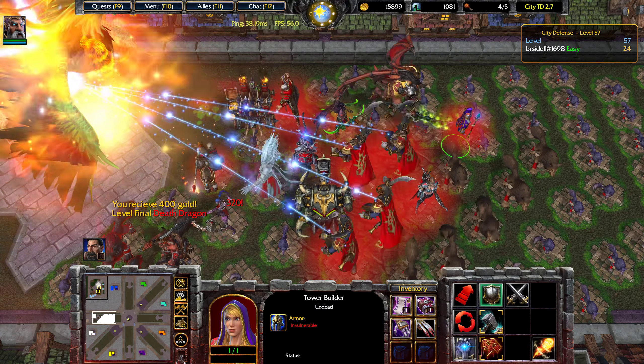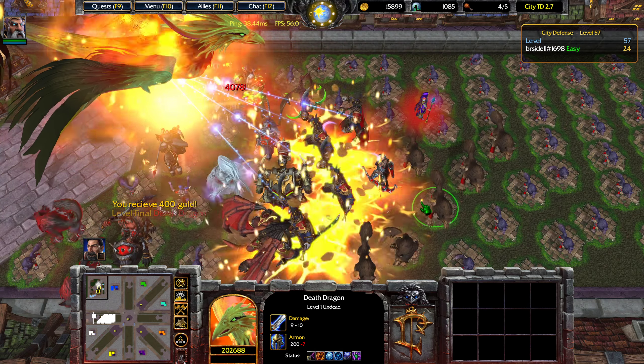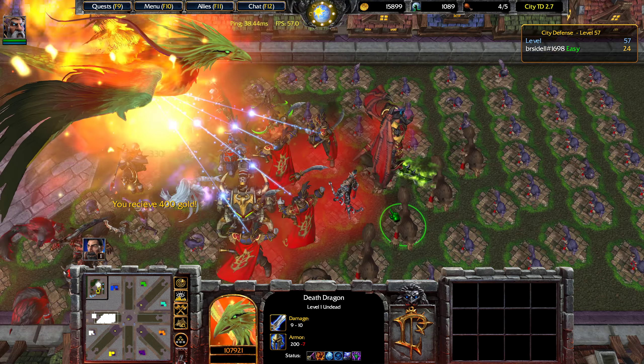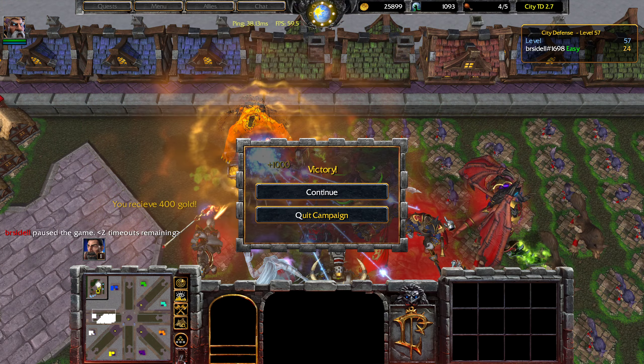We could start creating some additional City Guardians, but since the final boss spawns like one second after, there's not too much of a point. With 90% movement speed reduction and four perfect City Guardians, the final boss goes down, and we've now successfully beaten City TD.